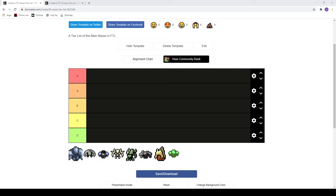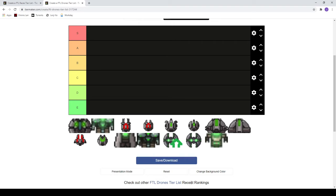Welcome back to probably the final tier list for FTL I'm going to be doing because there's simply nothing else to rank. We could do a backgrounds or music tier list, but in all seriousness these are probably the last two. We're doing a two-for-one special because both these tier lists are kind of small — starting with the races and all the different aliens, then finishing with all the drones.